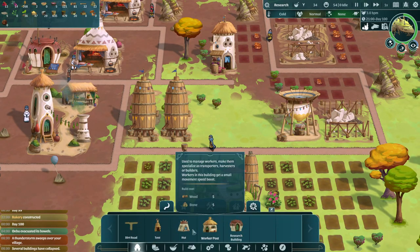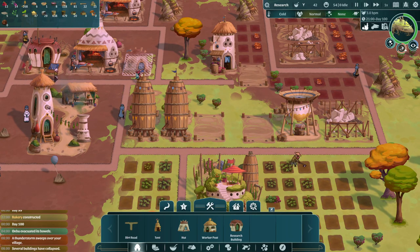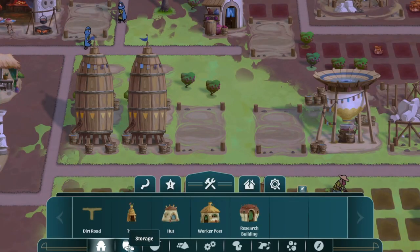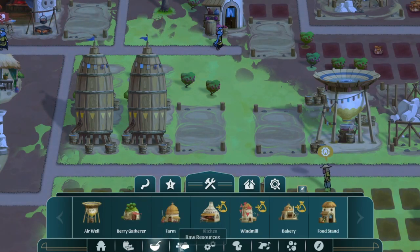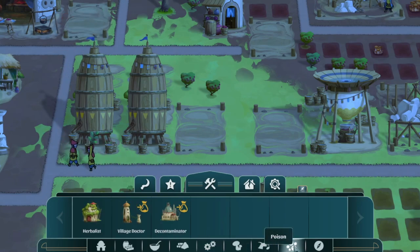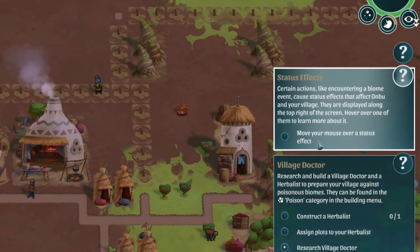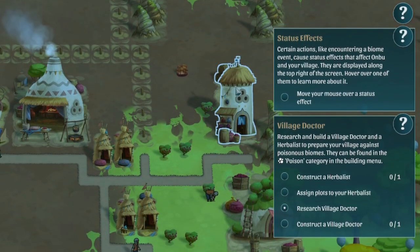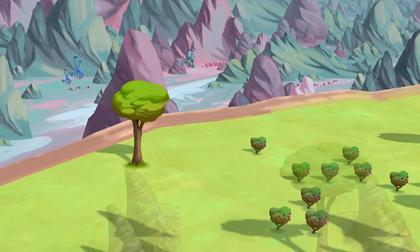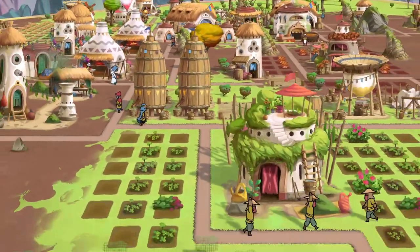In addition to the houses you'll need to build for your expanding population, there are 43 different buildings that can be placed down, and only a few — namely houses and storage options — are upgraded versions of each other. The remaining 35-plus buildings all have unique functions that play a vital role in your village's longevity, with no apparent limit on how many of each you can build. The game's tutorial does a fantastic job of explaining not only what to build and when, but more importantly why. There are even a few buildings that have to be built in a specific location, which, keeping in mind that we're building on the back of a living creature, makes total sense.